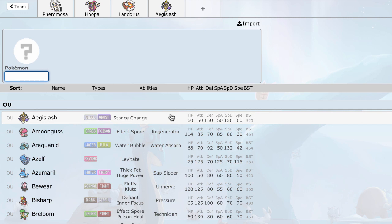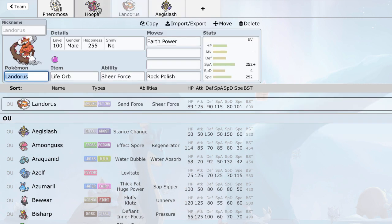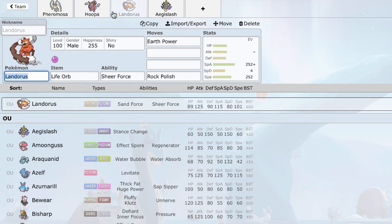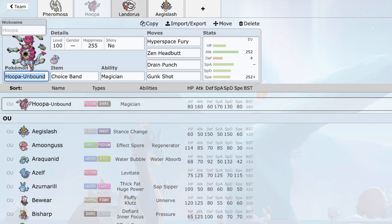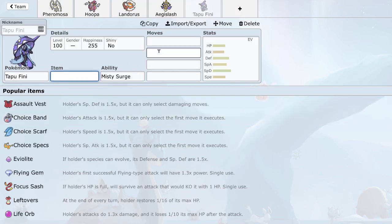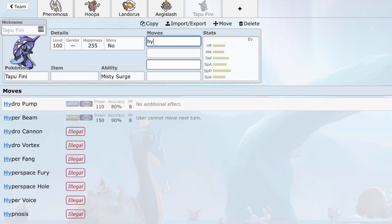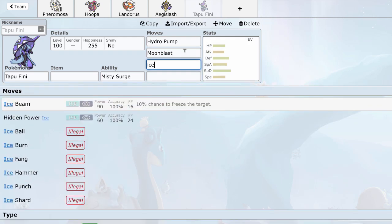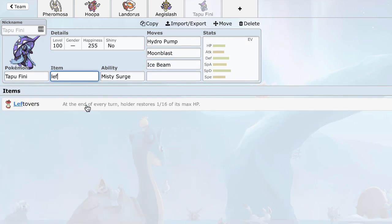I was thinking a Water type would be good, a Fairy would be good. I noticed status could be annoying, and Mantine and Toxapex are only really taken advantage of by Hoopa. Since Hoopa is prone to trapping and pursuit trapping, I decided to go with Tapu Fini. Tapu Fini is actually really, really good with a Calm Mind set. Calm Mind sets Tapu Fini apart — it's really, really good.